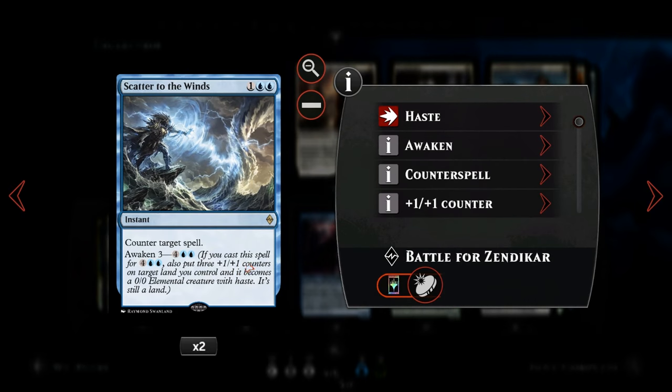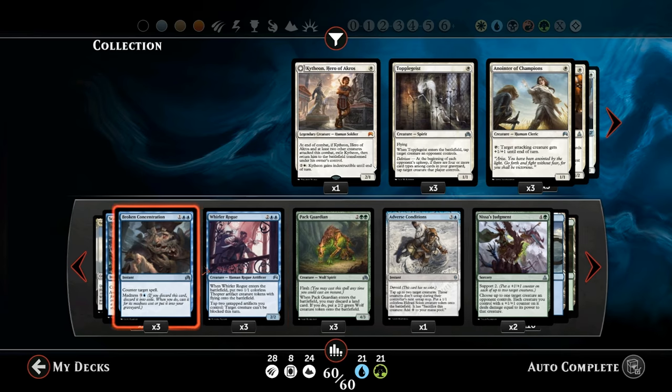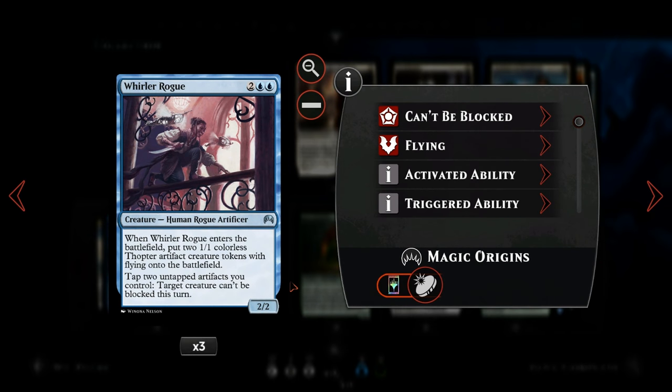Then we get to our counterspells: we've got 2 Scatter to the Winds, which can be awakened, and 3 Broken Concentration. For our 4-mana spells, we have Whirler Rogue — this one doesn't have flash, but plays well with evasion thanks to the Thopter tokens and can make our big green creatures unblockable.